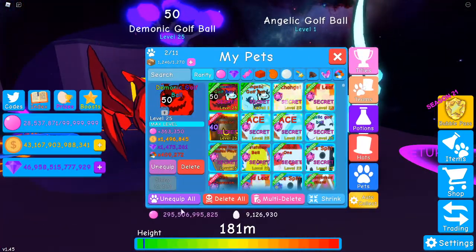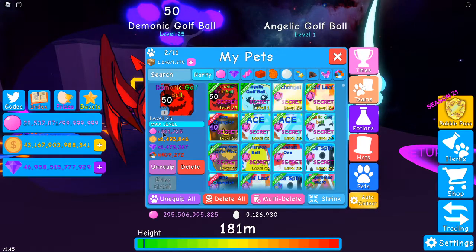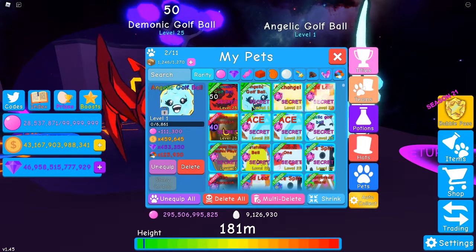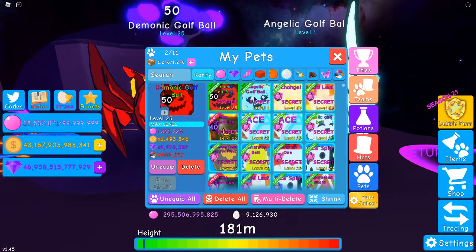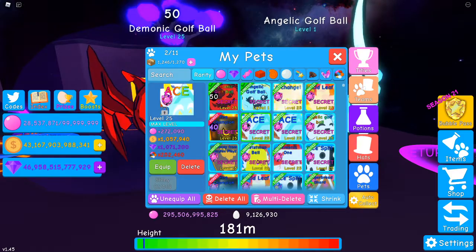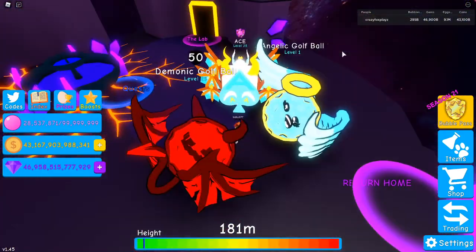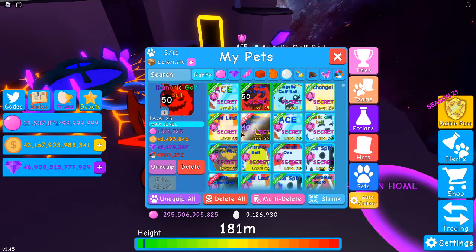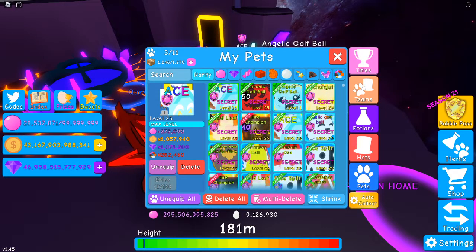Let me show you the stats of these guys. Let's just unequip the hats. Here's the stats: Demonic Golf Ball is 360k bubbles, Angelic Golf Ball is 111,000 bubbles. This is non-max and this is max - I'm pretty sure they're the same stats. Yeah, they are the same stats. They're 1 in 40 million each. Let's also equip the Ace, because I want to show you all three of the secrets. Here's all three of the secrets - we've got the Ace, the Demonic Golf Ball, and the Angelic Golf Ball. Ace being one in 2 million-ish, Demonic Golf Ball being one in 40 million, and the Angelic Golf Ball also being one in 40 million.